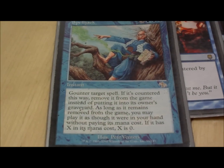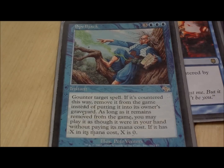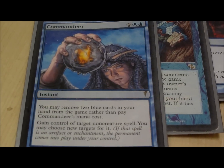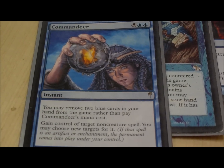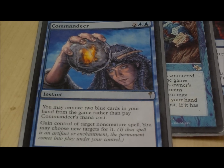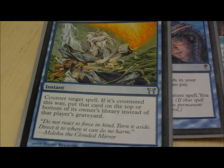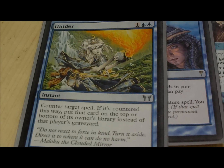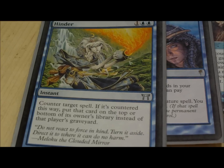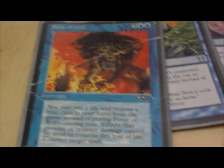Spelljack counters target spell and you can play it any time you'd be able to play that spell, so you counter big fatties and play them on your opponents. Commandeer is really great against people who play things like Genesis Wave or Tempting Offer — you don't counter the spell, you get the spell. Hinder is the best counterspell against generals because it puts it on the bottom of the opponent's library. Force of Will — amazing — free counterspell for one life.